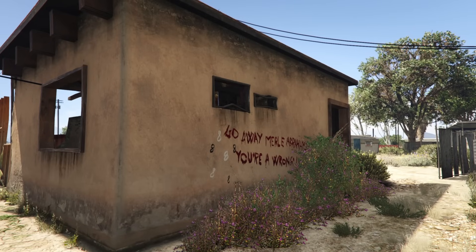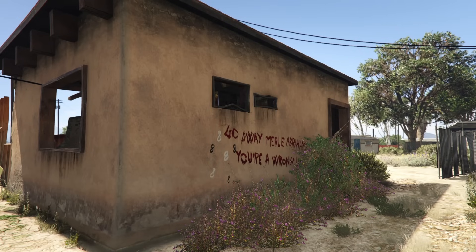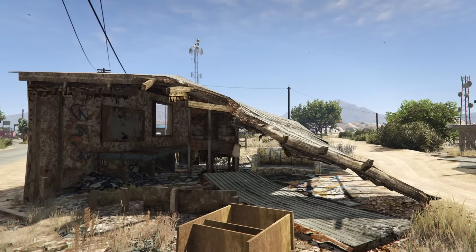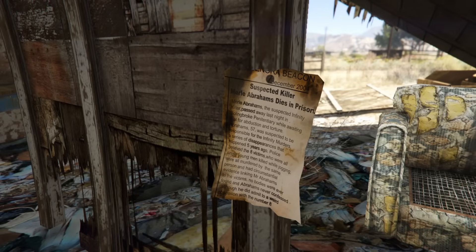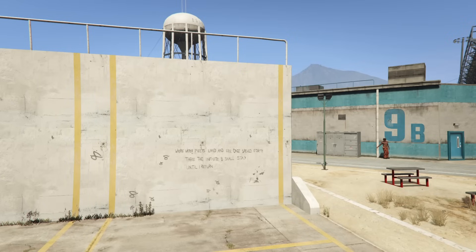If we go back to the back wall of the house, the phrase 'go away Merle Abrahams, you're a wrong one' can be seen written in large letters. And there we go — we finally get to put a name to our killer: Merle Abrahams. Inside a small half-destroyed shack nearby in Sandy Shores, a newspaper clipping can be found nailed to a wooden roof support. The clipping dates back to December 2004 and talks about Merle Abrahams' death and the infinity murders carried out by him. This is the missing link — the piece of evidence that ties Merle Abrahams back to all the deaths, and confirms he was put in prison for the very murders he laughingly scrawled about on the prison walls.